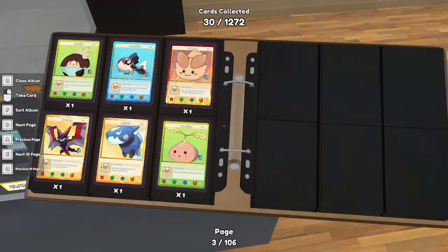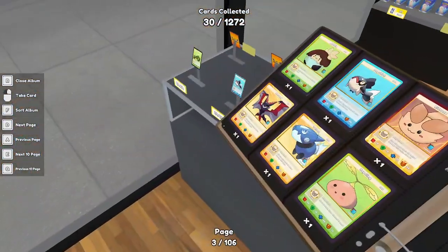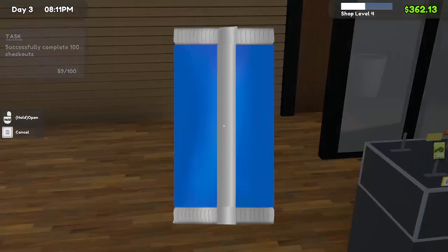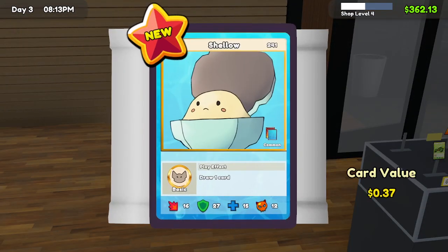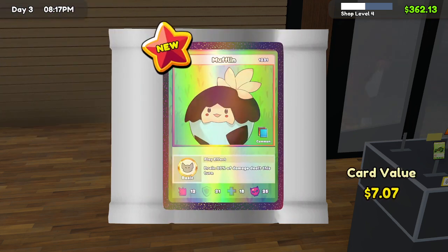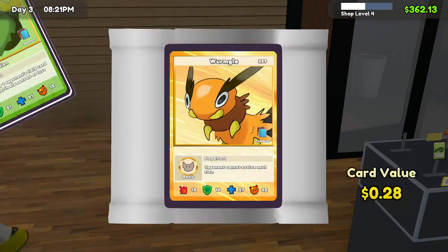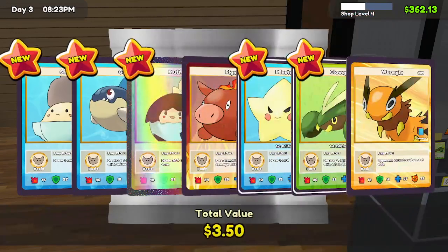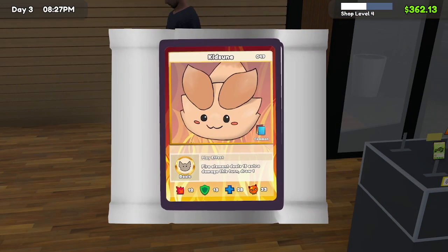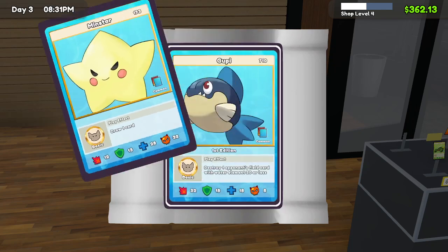Looks like there isn't any cards to put on the table — there's none. So what we're going to want to do is open some packs. Got two cards that are duplicates so we can sell them. Got another duplicate, got another duplicate.